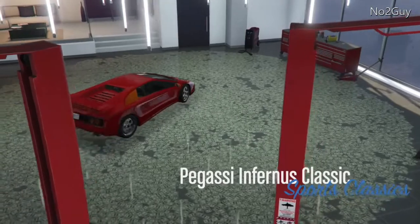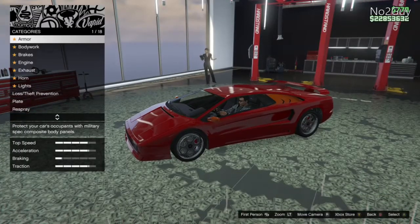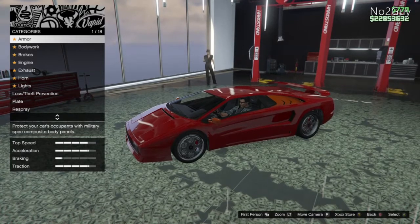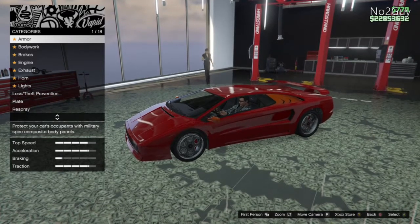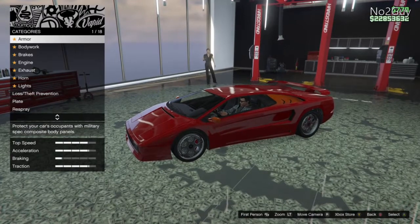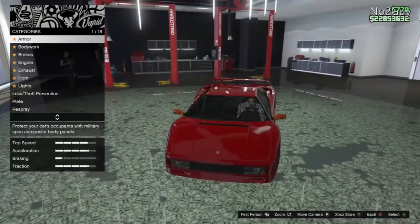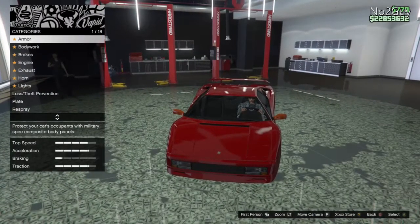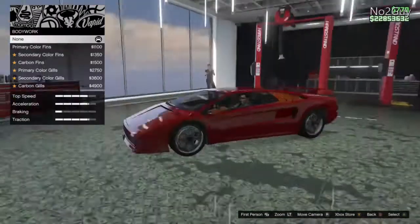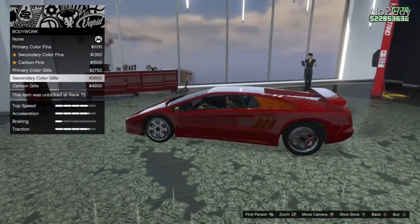Hey guys, it's no2guy here with another GTA5 video. Today we're upgrading the brand new Pegasi Infernus Classic. The car is pretty much 900k something and you can buy it off Legendary Motorsports. It's pretty much a classic Lambo and it looks pretty good, although in my opinion the back is a bit big.